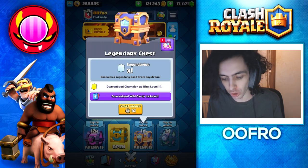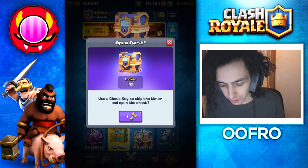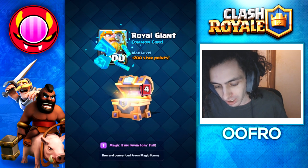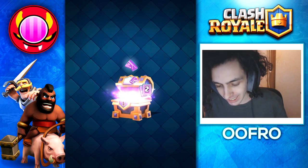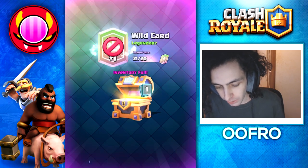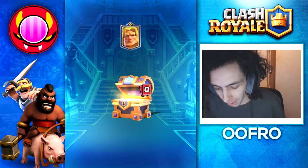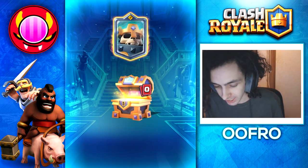Let's start with a royal wild chest — this thing contains a champion of course. We open it up using a chest key, we get gold to begin with, common wild cards turn into royal giants, 55 rare wild cards, epic wild cards turn into lightnings, a legendary wild card turns into a lumberjack, and the big one — the champion does the awesome spinning animation and we get a skeleton king. Very good.